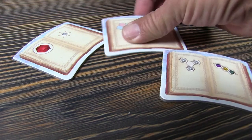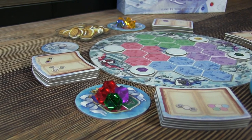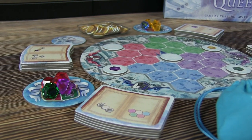You can only ever have three spell books at any one time. If you happen to pull the last crystal from one of the crystal holders around the edge of the board, you gain a gold coin. Then you'll replace it by randomly drawing crystals from the bag, putting four more back onto that spot.